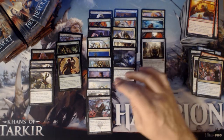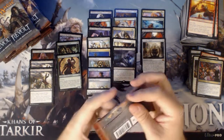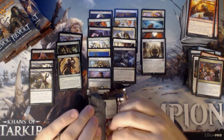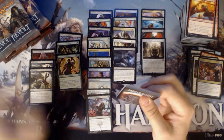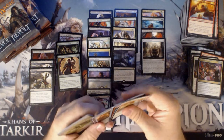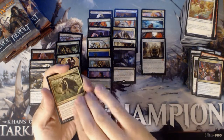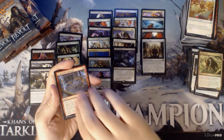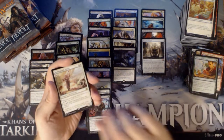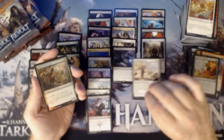Price-wise, I think it goes Walking Ballista, Paradox Engine, and then down from there — those are the two best cards in the set. I believe we have a foil: Outland Boar, Invigorated Rampage, Lifecrafter's Bestiaryand an Aether Geode Miner. We do have a foil — Rishkar's Expertise. Hitting the green foils, that's for sure.